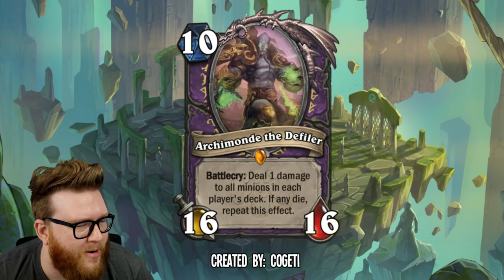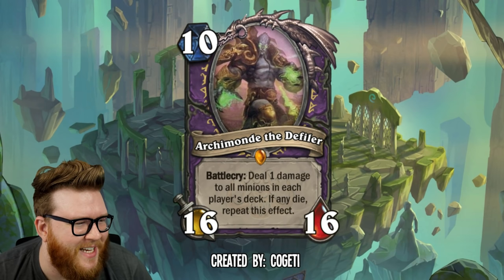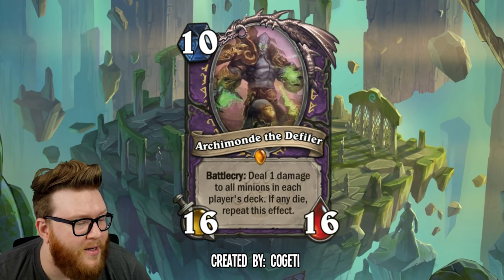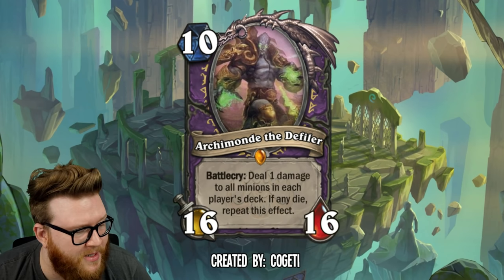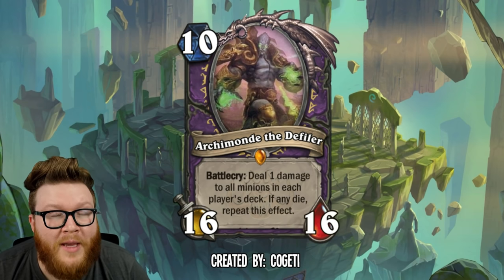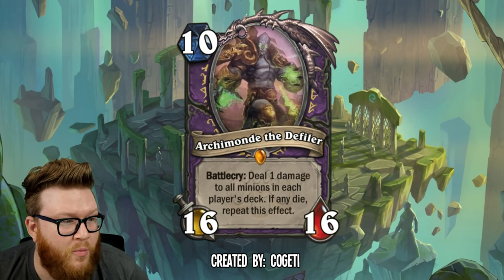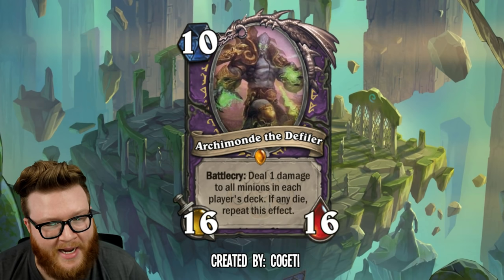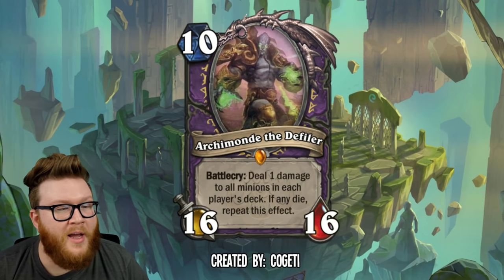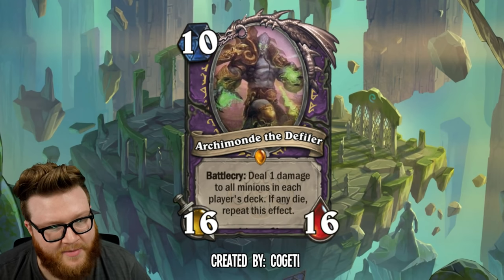Kicking it off here with Archimonde the Defiler from Kogeti. 10 mana, 16/16. Love the big crazy stat line here for Archimonde. And Battlecry, it's Defile but on your opponent's deck and also your deck — deal one damage to all minions in each player's deck. If any die, repeat this effect. So basically, you could wipe out the minions in your opponent's deck. If they had a one health minion and a two health minion and a three health minion, much like a Defile on board, this would progressively damage each of those one by one.